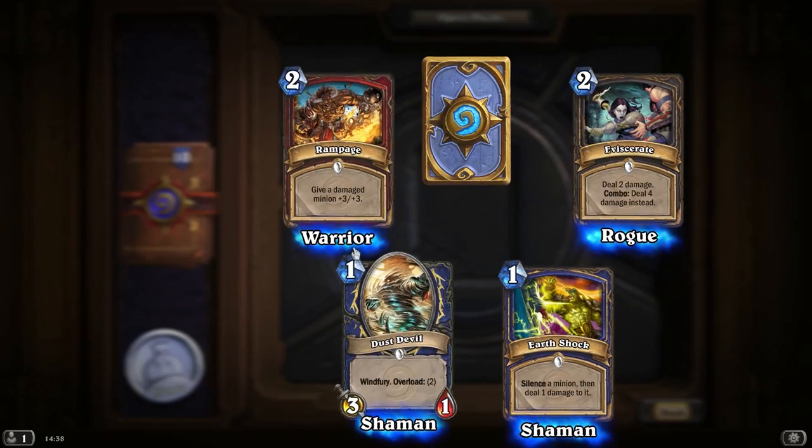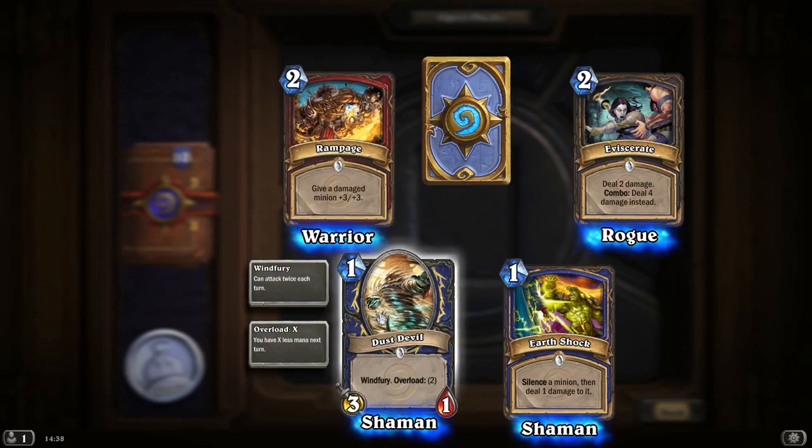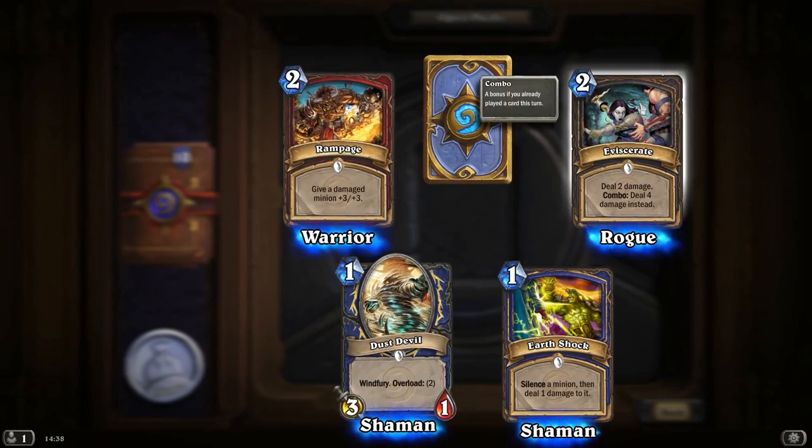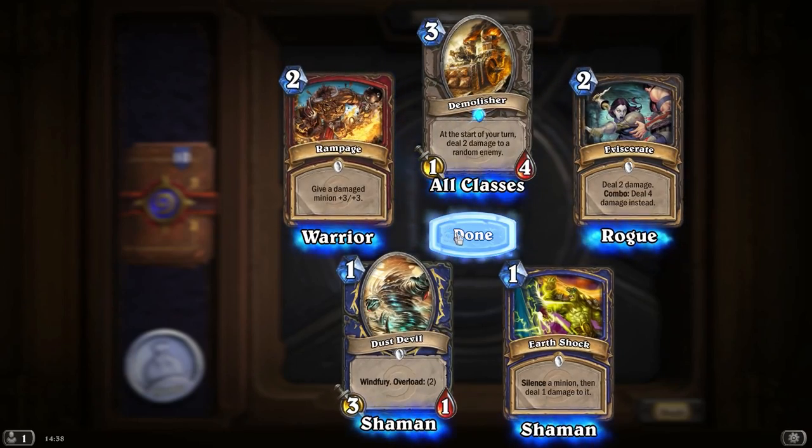What have we got here? Rampage — give a damaged minion plus 3, plus 3. I've been caught short by that a couple of times. Another Dust Devil, another Earthshock. Eviscerate — deal 2 damage; Combo: deal 4 damage instead. Another Demolisher. Right, we're into the home stretch now — just 10 to go.